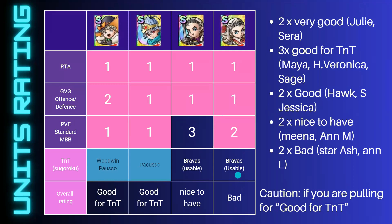In summary, this banner has two very good units out of eleven. Three of them are going to be usable in TNT mode, two are good to usable in some content, two are nice to have and not immediately useful but might be useful in future, and two — Astridium and Luminary — I currently cannot envisage any use for. This is just my view, so take it as a guide rather than a gospel.